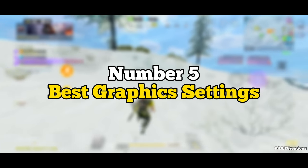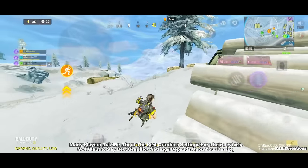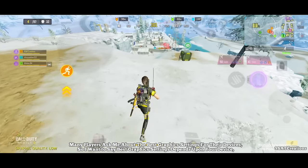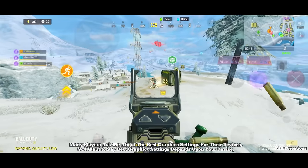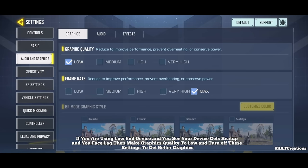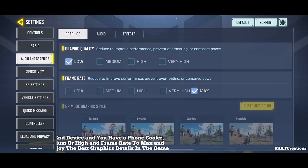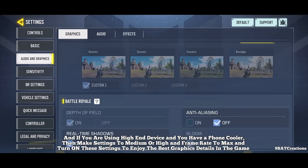Number 5: Best Graphics Settings. Best graphics settings depend on your device. If you're using a low-end device and your device heats up or you face lag, then set graphics quality to low and turn off certain settings for better performance. If you're using a high-end device and have a phone cooler, then set settings to medium or high and set frame rate to max, and turn on additional settings to enjoy the best graphics details in the game.